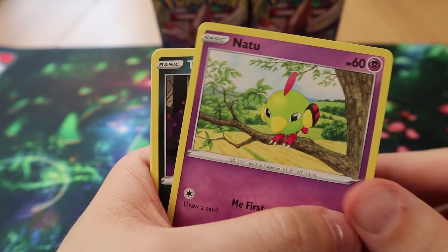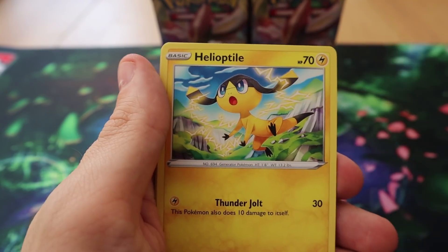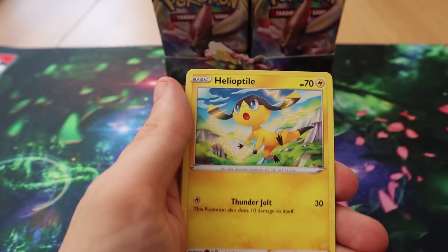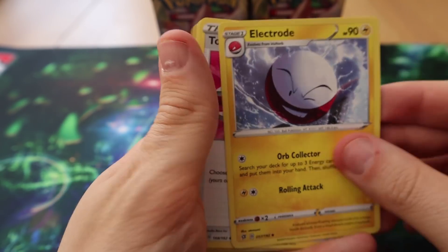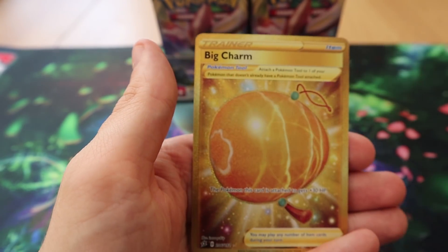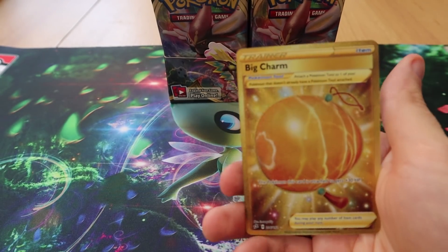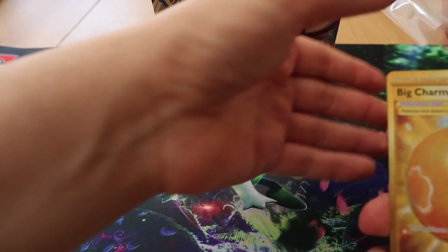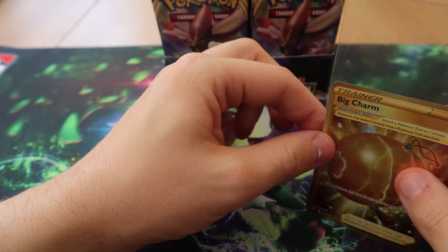Pack three: we have Natu, Trubbish, Pidove, Helioptile, Voltorb, Electrode, Tool Scrapper, Cursed Shovel, a Reverse Phantump, and a Gold Big Charm! You are lucky — you and your gold cards!